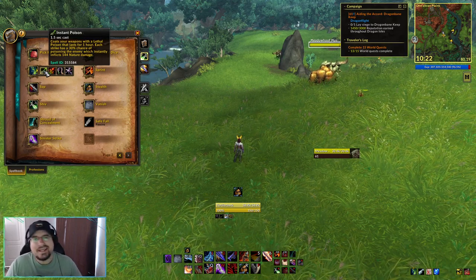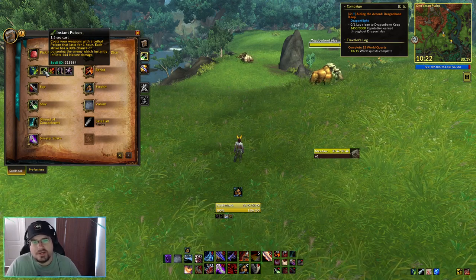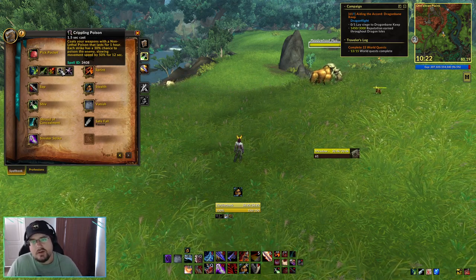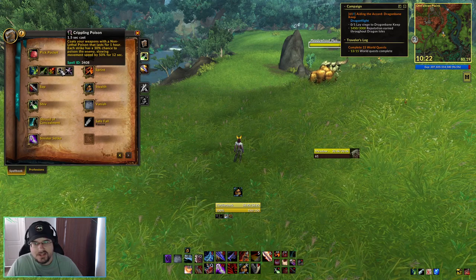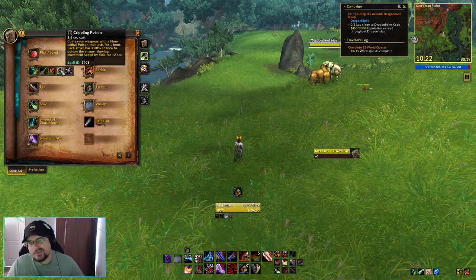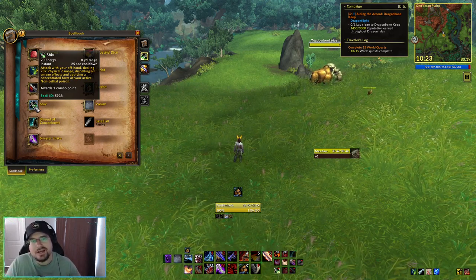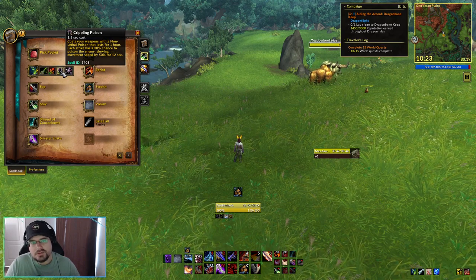You're allowed to apply a lethal poison and a non-lethal poison to your weapons at the same time. So we're going to have Instant Poison applied, and then the only normal non-lethal poison we have is Crippling Poison — a one-hour buff with a 30% chance to reduce the target's movement speed by 50% for 12 seconds. This is not something we usually need in open world content since the target is just going to be attacking us anyway, but it's definitely good to have on for PvP. When Shiv is used, it will apply a concentrated form of your active non-lethal poison, so with Crippling Poison it'll apply a more powerful cripple.